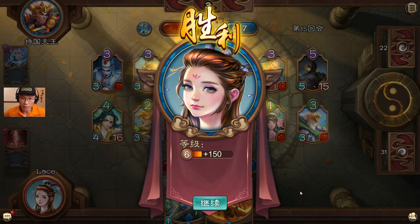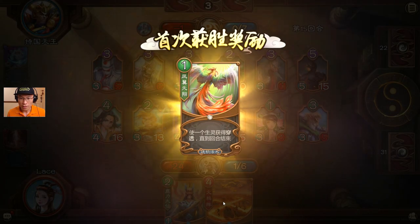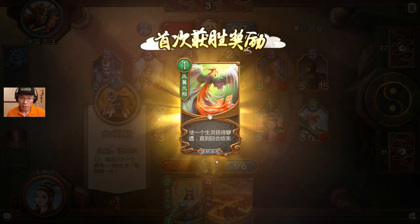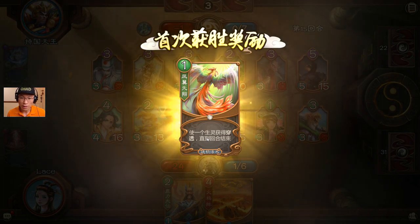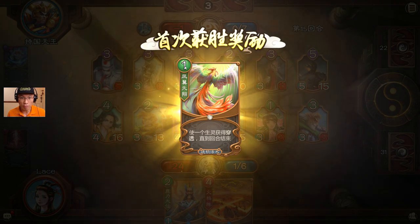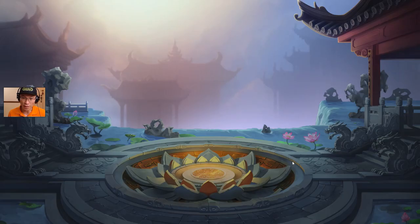I win! It's not always smooth sailing, but sometimes you make the best judgments and it works out. I received a phoenix card — always nice — and a magic card. There's another penetration card that makes a card pierce through to the enemy directly; it's a level-one card, not too bad. It's just a matter of farming cards and coins to buy more cards, and that's the end of this match.